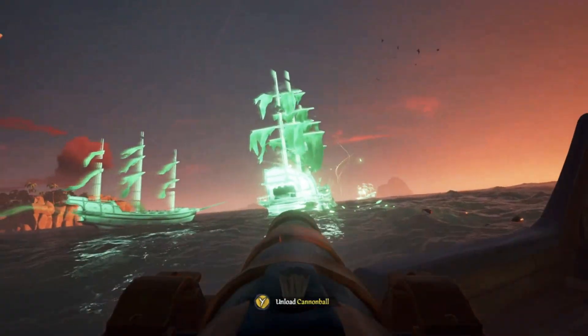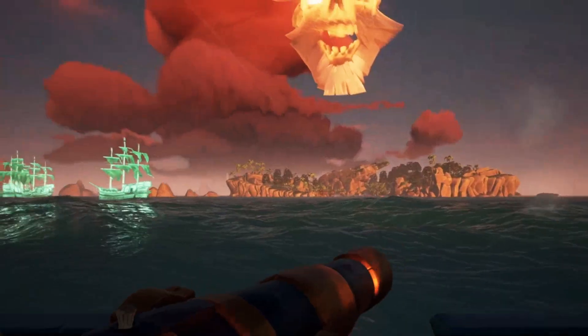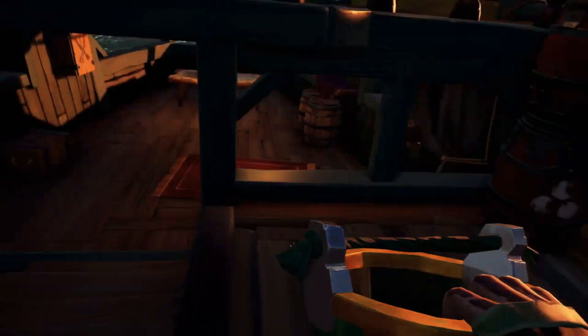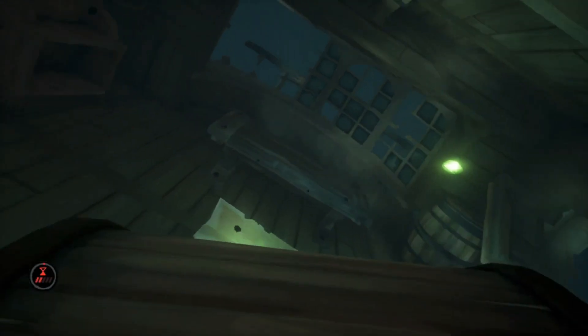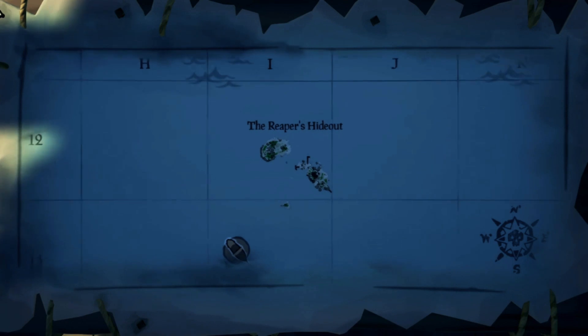There'll be a link to ghost ship tips and tricks down in the description. After you finish the Flameheart event, run any extra voyages you may have and collect any random treasure that you might find on islands. That should get your flag all the way up to level 5.